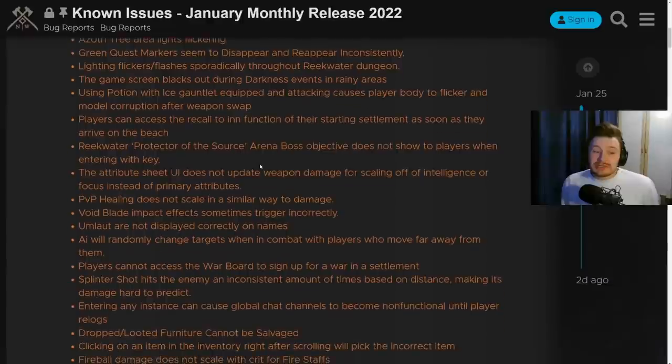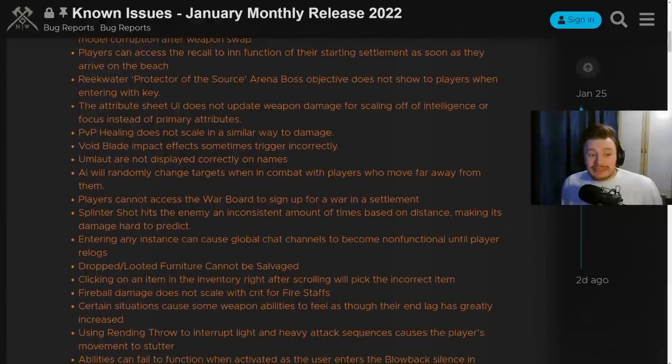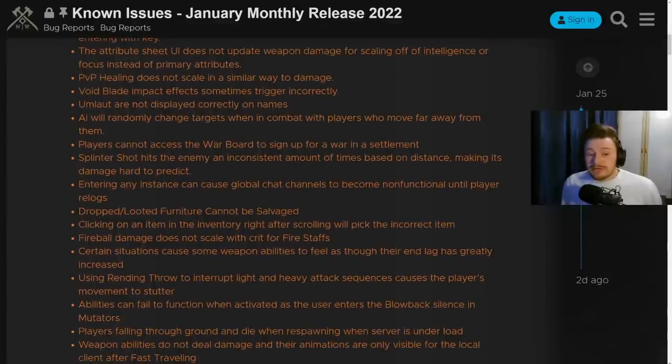There are also workarounds for some of these things linked on the post. Tree lights were flickering. PvP healing does not scale in a similar way to damage - a big one for healers, as a lot of players have been complaining about healing not feeling as impactful. That's because in PvP it's not scaling as it should right now and they're working on that. Void blade impact effects sometimes trigger incorrectly, causing strange things to happen. Players cannot access the war board sign-up for war in a settlement, and we've also seen multiple people sign up with the same name and not get pulled into the war.